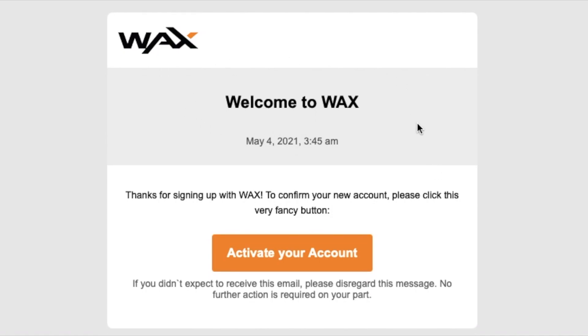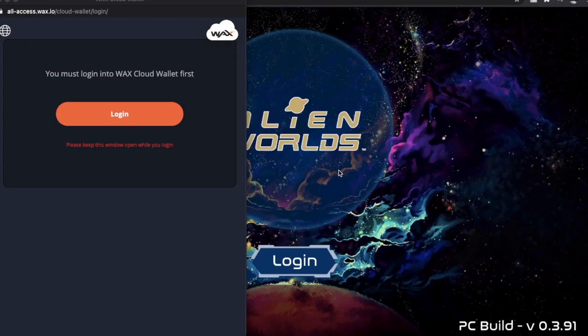The email will say welcome to Wax, and then we'll come down and activate our account. What that does is it also confirms that you are using a legit email address. Once we have verified that email address, we're going to come back to our web browser, and the other pop-up window that should have come up for you is this one.